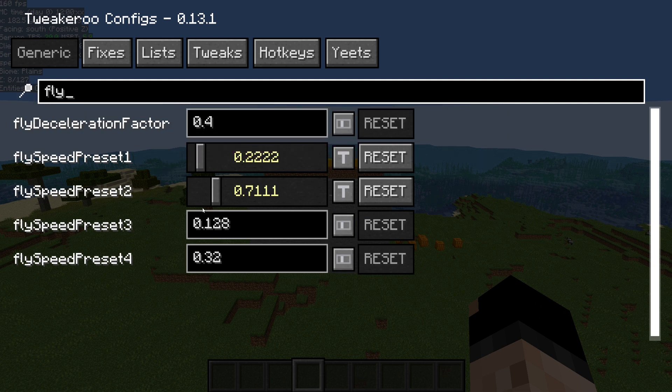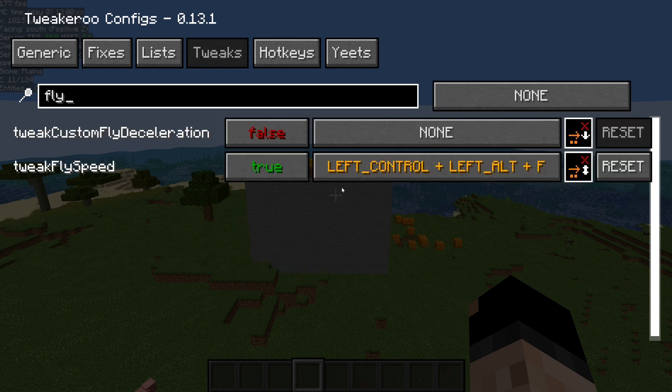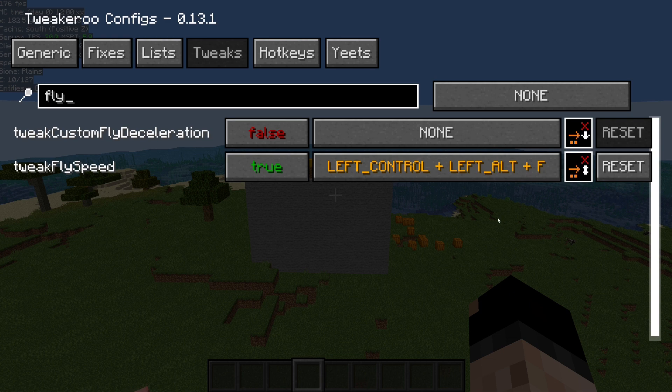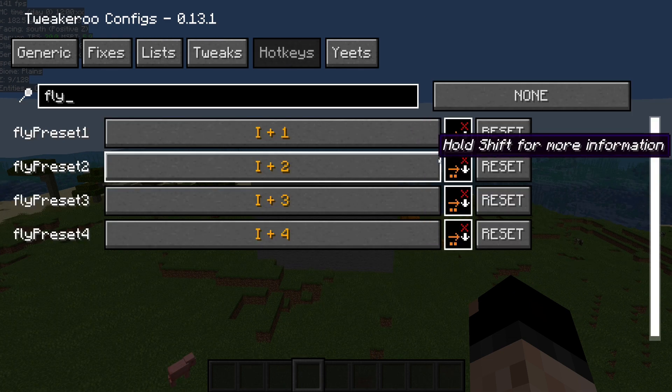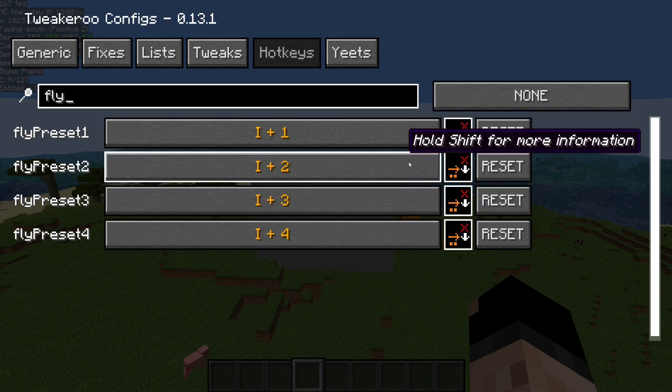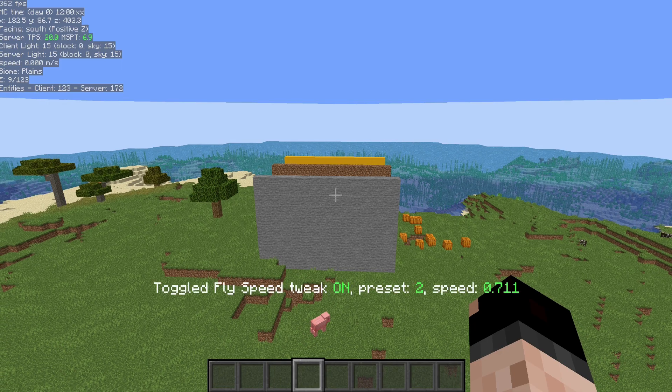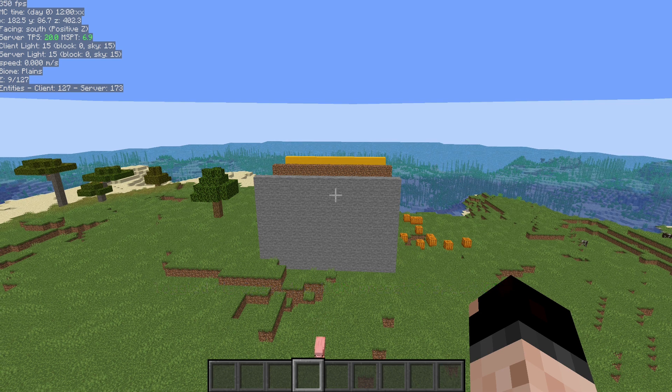You'll have your fly speed presets here — presets 1 through 4. Then come to your Tweaks tab and find the hotkey setter for this. I have mine on Ctrl-Alt-F. You can set your hotkeys to switch between the different presets, so Ctrl-Alt-F for me turns it on and off. And then when it's on, I can use my number keys to go through the speeds.